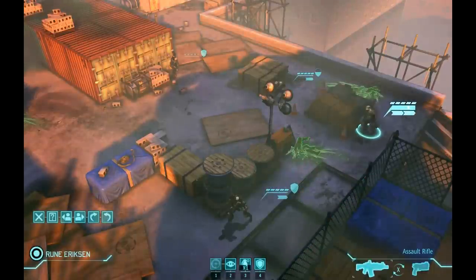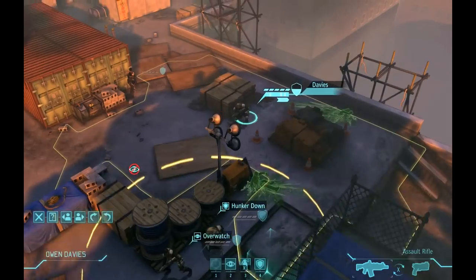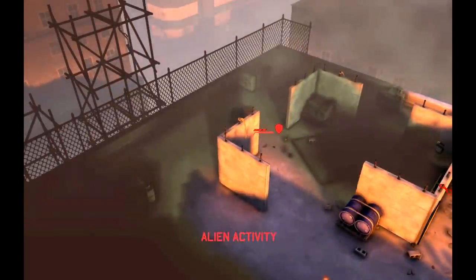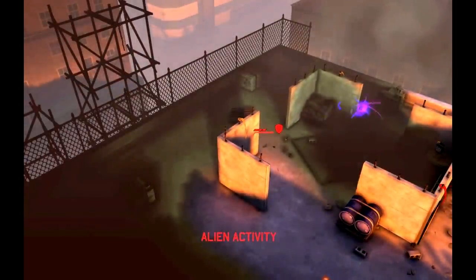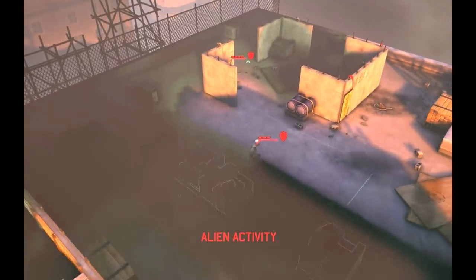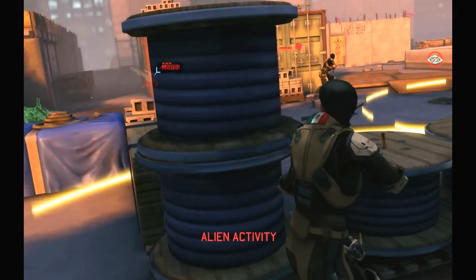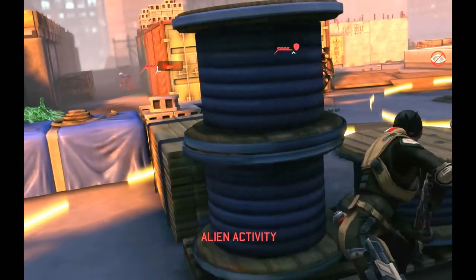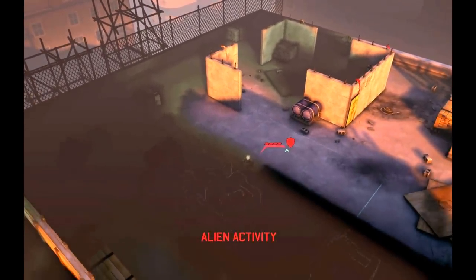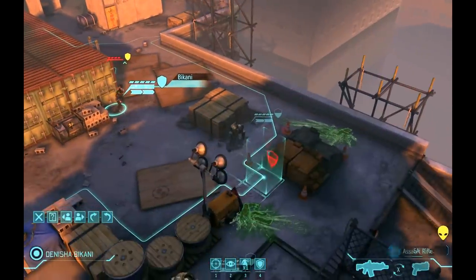Marquez shifts to cover the left flank and take advantage of the heavy cover there, while Davies and Ericsson hunker themselves down and hope for the best. You might think the sectoids are being crazy here, and they kind of are, but by pushing that far forward that quickly, they're putting me in a very difficult place. If I don't kill them fast, I'm trapped behind this really flimsy cover and they're going to get really easy flank shots on Bakani and Davies. It does put them out of cover for a full turn.